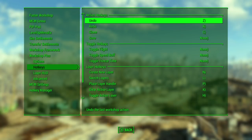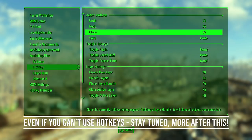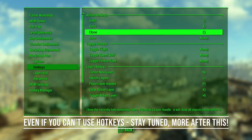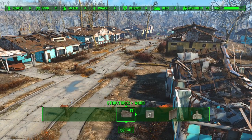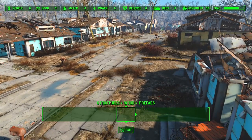I'm going to talk about the three features that are currently only available with hotkeys. As of version 1.0.2 you cannot access these unless you have MCM or FO4 Hotkeys. For FO4 Hotkeys users, check the article I posted on the Workshop Plus Nexus page, which lists all the console commands you need to set up for the hotkey functionality. For MCM users, you can just come into the hotkey menu and set your hotkeys. These are the undo, redo, and clone functions, which only work with hotkeys because they require you to perform an action while in workshop mode.